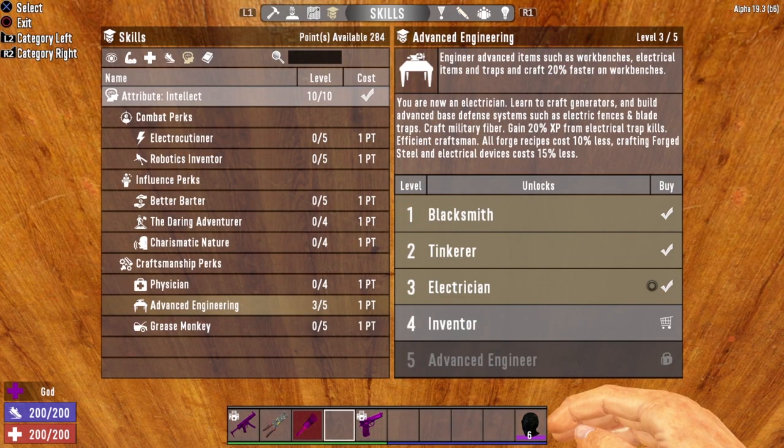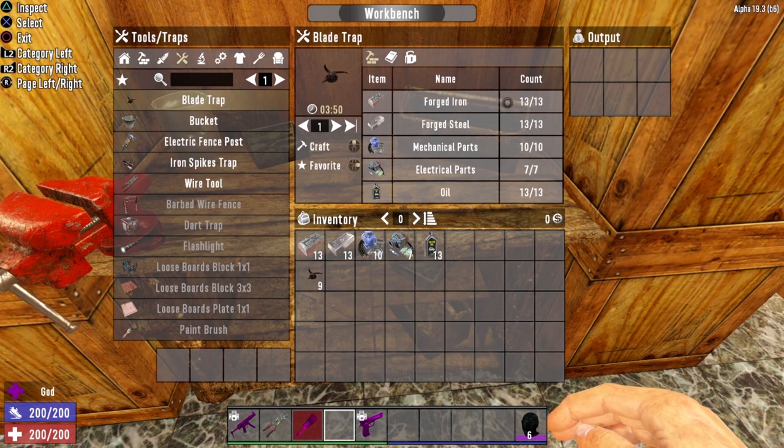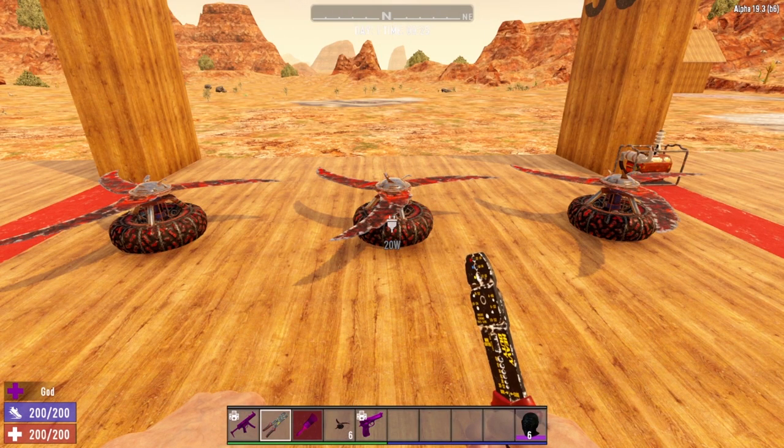Next up on our list of electrical traps is the blade trap. Once again, crafting blade traps can be opened up at Advanced Engineering level three. In order to craft the blade trap, you're going to come to your workbench with 13 forged iron, 13 forged steel, 10 mechanical parts, 7 electrical parts, and 13 oil.